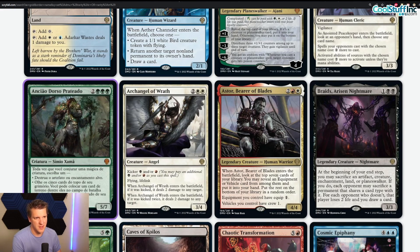Archangel of Wrath — two white white, 3/4, kicker black and/or red. Flying, lifelink. When it's kicked once it deals two damage to any target; if kicked twice, two damage to any target twice. The more I've thought about this card the more I think it's a bit slow. It's a fine stabilizer against very aggressive decks but not significant against control decks. It might be a very good best-of-three card and it's in the Angel tribe. My honest recommendation is don't craft — I'm not convinced it will be a serious player when the format settles. Its ceiling is around a two or three of between main deck and sideboard in the right mid-range meta.